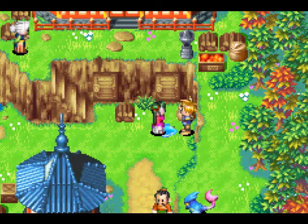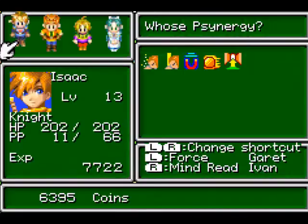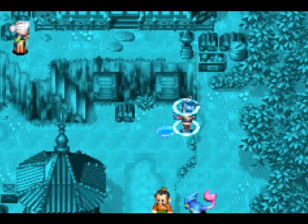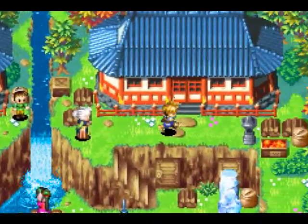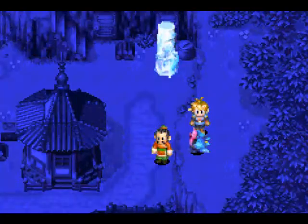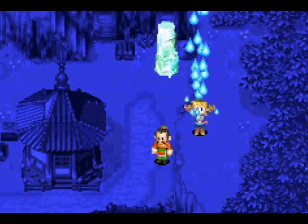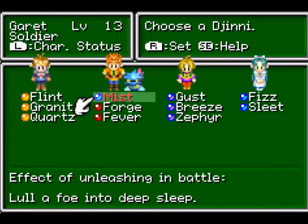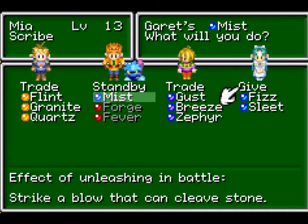"What are you doing? You made me spill my water." And now this puddle of water — see, Mia died — if we cast Frost on it, it'll turn into an ice pillar, and we can use this ice pillar to get to the Djinn. That's a clever puzzle right there. Now I have to show off the level four Mercury summon. We have the Mercury Djinn Mist. I might as well give that to Mia, even though she can't really do much right now because she's dead.